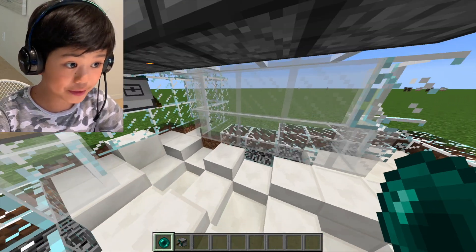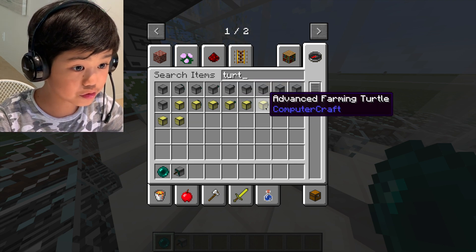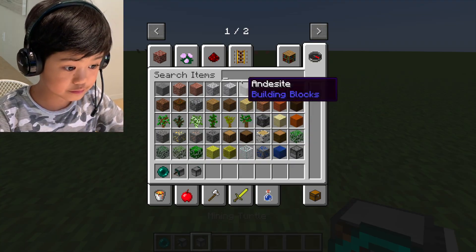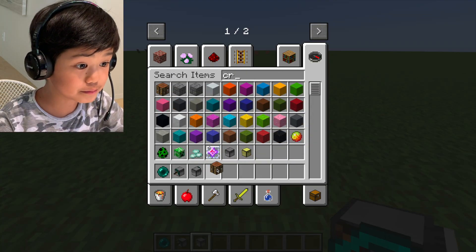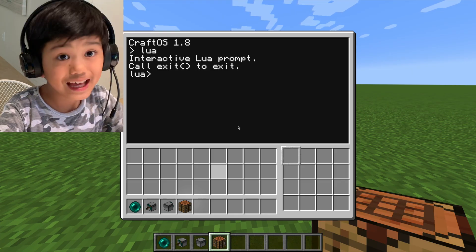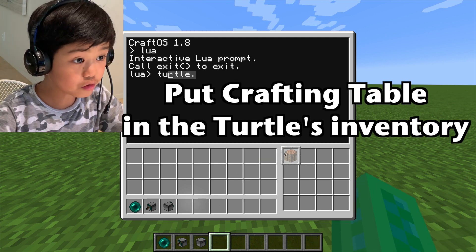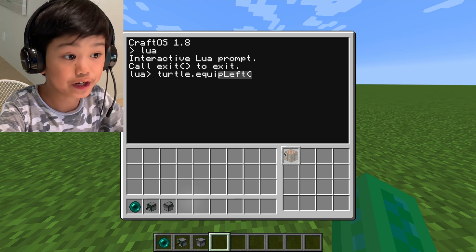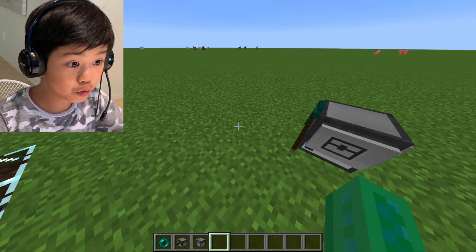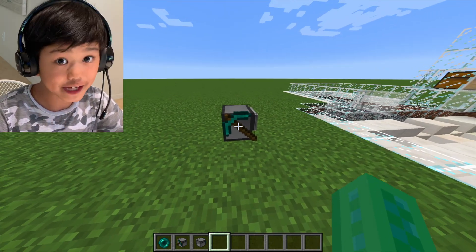To get a turtle holding a pickaxe and a crafting table, all you have to do is get a mining turtle and place it down. You also have to get a crafting table and do turtle.equipRight. It will be holding the crafting table on this side and the pickaxe on this side.